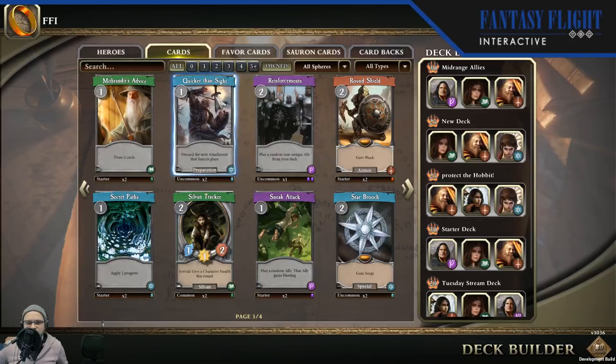Next is Quicker Than Sight — a preparation Spirit card that costs one and will discard the next attachment that Sauron plays. This is another preparation card that interacts with Sauron before he puts his new attachments on. It's pretty powerful but kind of hard to use situationally — you have to really know when to play it and anticipate his next move to play it effectively. But these cheap preparation cards — you can really build a deck with this, Advanced Warning, and some of the other ones we haven't seen yet. If you know a quest has specifically powerful attachments coming up, you might want to pack this in your deck.